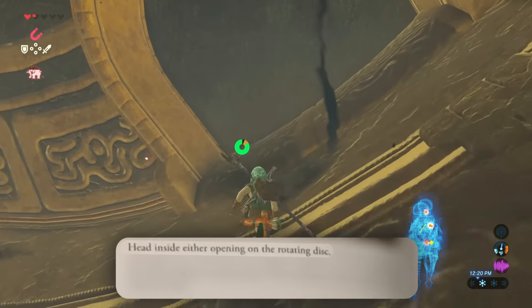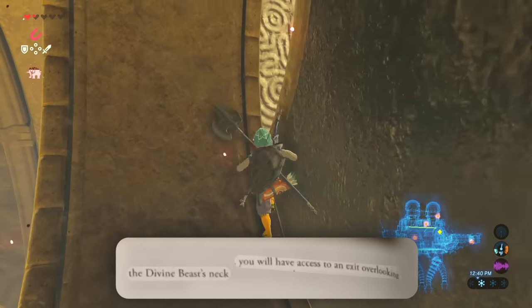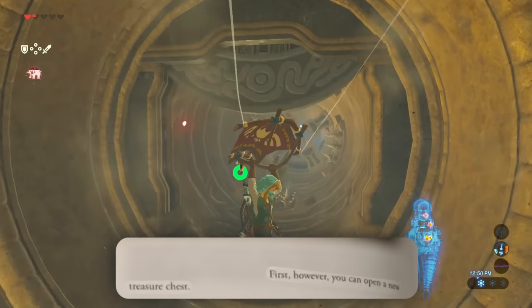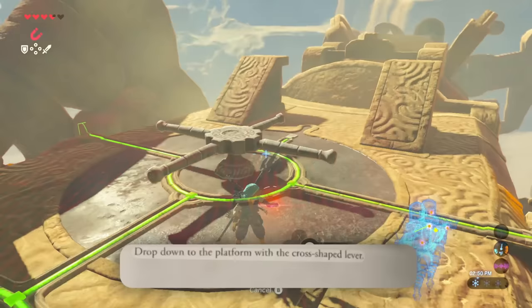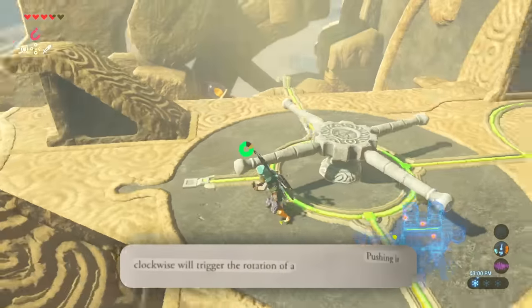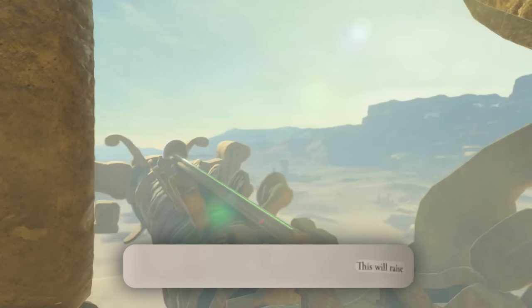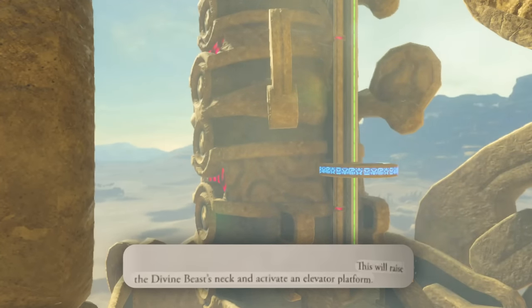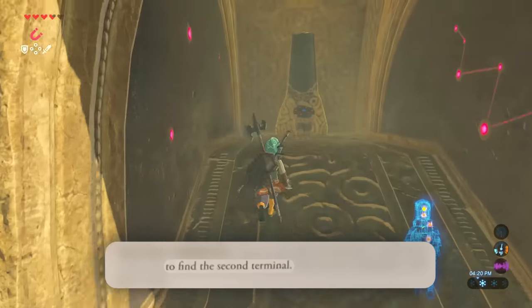You must now rotate all three discs so that the power cables are aligned at the top of the structure. Inside either opening on the rotating disc, you will have access to an exit overlooking the divine beast's neck. First, however, you must open a new treasure chest. Drop down to the platform with a cross-shaped lever. Pushing it clockwise will trigger the rotation of a small disc on the left, and do the same thing on the right. This will raise the divine beast's neck and activate an elevator platform. Step on the elevator and ride it all the way to the top to find the second terminal.